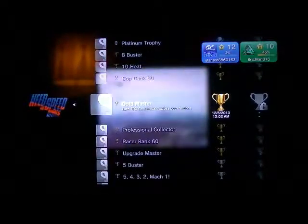Platinum Trophy: Earn all Need for Speed Rivals trophies. 8 Buster: Bust a Racer at Heat 8 or greater. 10 Heat: Reach Heat 10. Cop Rank 60: Reach Cop Rank 60. Gold Master: Earn 100 Gold Medals across both factions.